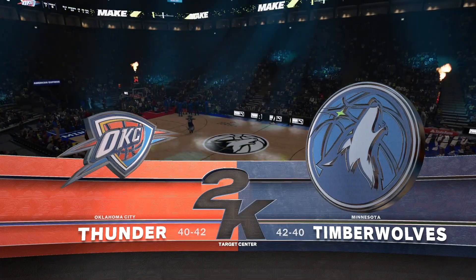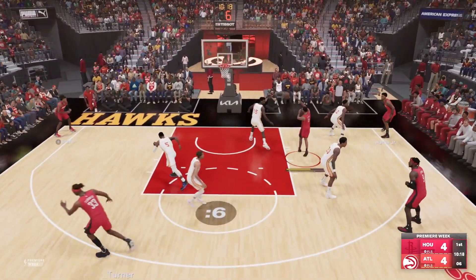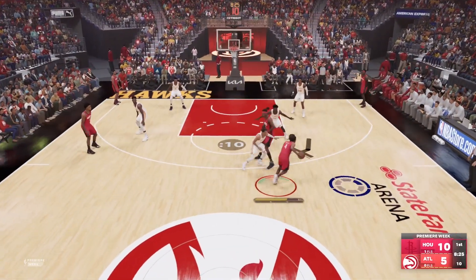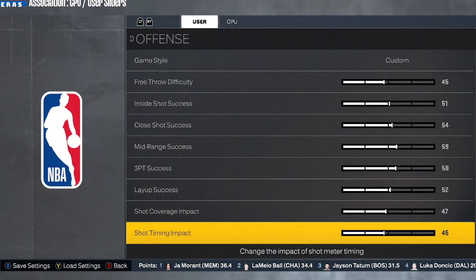It all starts with the big thing I found out about one slider — this one right here: the Shot Timing Impact slider. This slider is definitely not what it seems. If we just look at the name and use logic, we think it controls the impact of shot timing on a shot's chances to make or miss — how much the game penalizes you for a subpar release. Well, that's out the window. They named it one thing to give you one impression, but the actual function of the slider does something totally different.